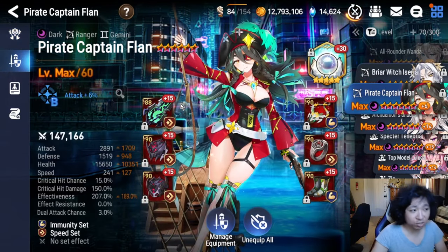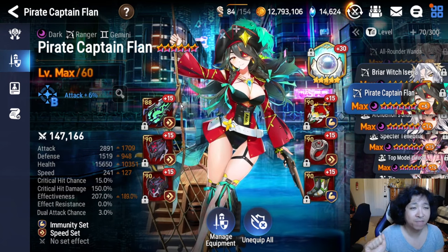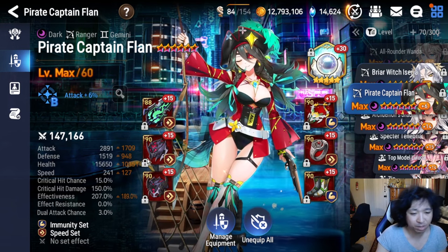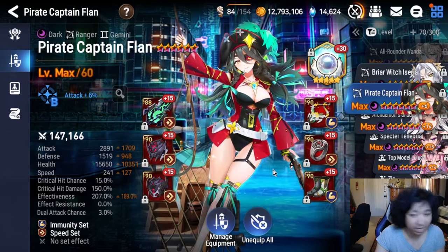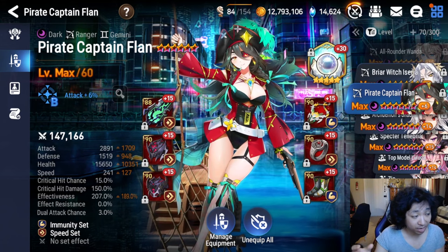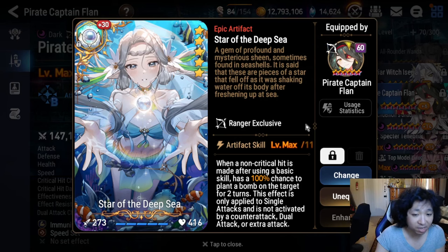Pirate Captain Flan is an interesting unit — when she's picked uncontested she's very strong. However it has become more difficult to pick her as people naturally draft in ways that are kind of good against her. She really only has two or three builds: no bulk with all attack and high damage, some with around 300 effectiveness, or a more mixed build. She does require this limited artifact at plus 30 to function unfortunately. There is a custom banner right now where you can pick it up with the Summer Iseria if you need to.